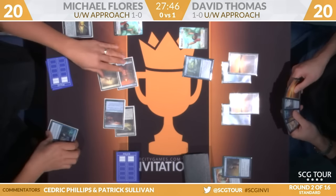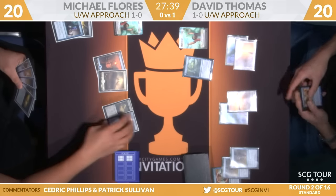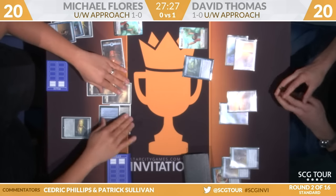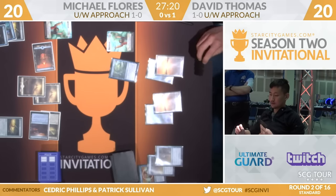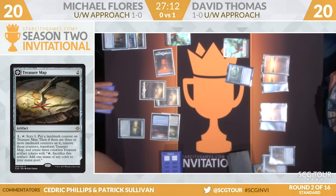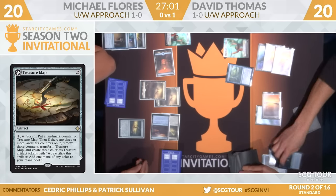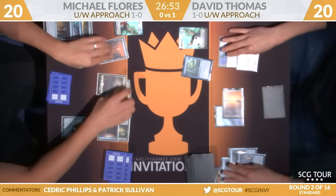Thomas lands number four, here's a Glimmer of Genius from Michael Flores. Looks like Flores is going to have that countered via Censor. I was curious if Thomas had some interest in fighting over the card-drawing spells — that question got answered. However, Treasure Map is going to resolve now; Censor will be cycled. Does Flores have land number five? Let's go back and look at the artifact: one mana, tap, scry one, put a landmark counter on Treasure Map. Then if there are three or more landmark counters on it, remove three counters, transform Treasure Map, and create three colorless Treasure artifact tokens.